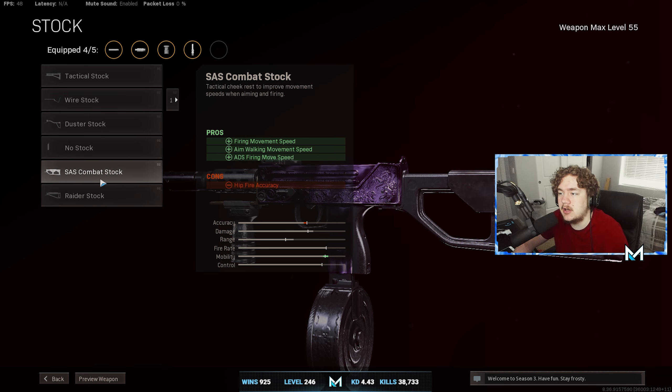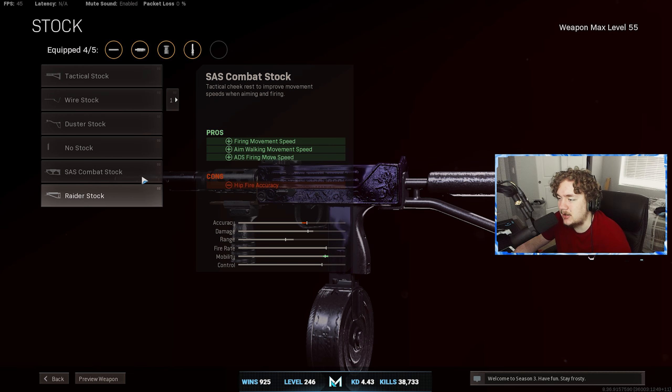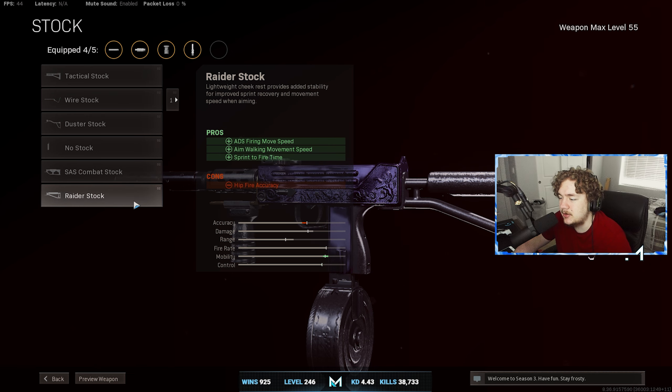For the barrel, we're going to be putting on the Task Force barrel. Honestly, what other barrel are you going to use? You get effective damage range, bullet velocity, and sprint-to-fire speed. Sprint-to-fire speed is amazing for SMGs, and the effective damage range and bullet velocity just makes it that much better.